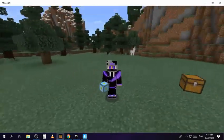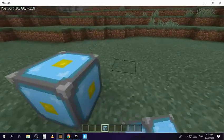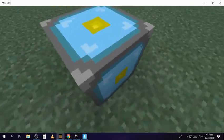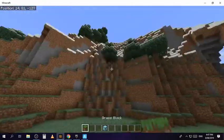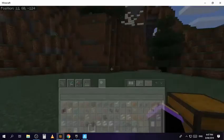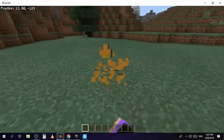Next up we have the nether reactor core. This block was removed, but it used to create a big tower made from netherrack. That tower would have zombie pigmen in it and you'd be able to get some loot by activating it. That's actually all of the blocks.